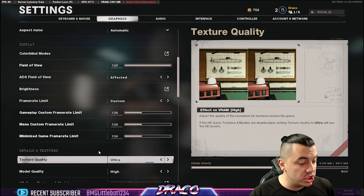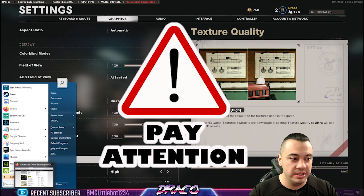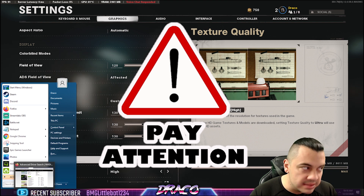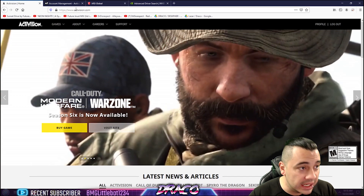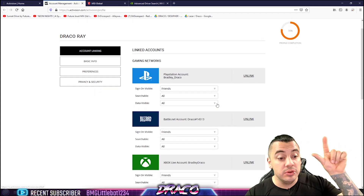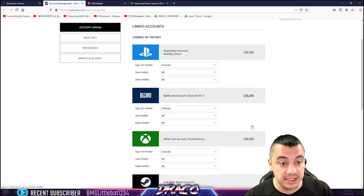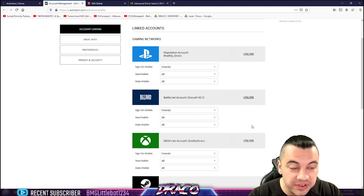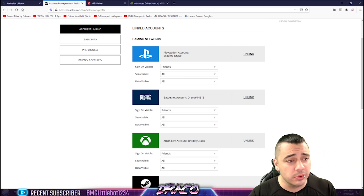Installing the game to another hard drive is a huge fix. Now, a lot of people have commented about server disconnects. What you want to do is go to Activision.com, log into your profile, go to account management, then account linking, and link your accounts — PlayStation, Blizzard, Xbox — to your Activision account. You will not have server disconnects or disconnected-from-server issues anymore. This will fix it. If you don't have an account, make one, do a password reset, and link them.